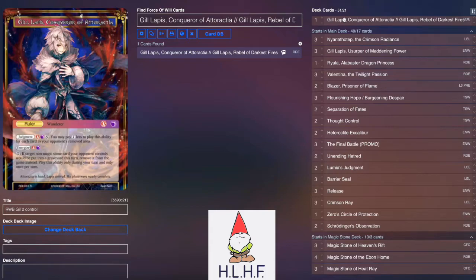Gil Lapis is our ruler. Judgment costs 8, but can minimally Judgment for 2 if you have 6 cards in your opponent's RFG area — it gets cheaper the more you have removed. Energize is black or red, and then 0 if a non-magic stone card your opponent controls would be put into a graveyard this turn, you remove it from the game instead. You can only do it during your turn and only once per turn.